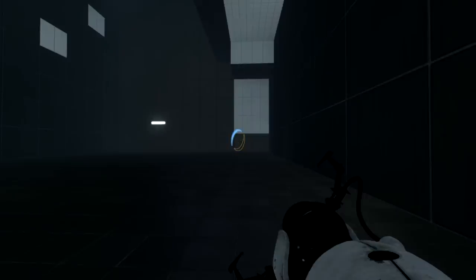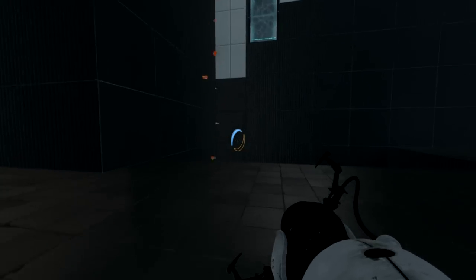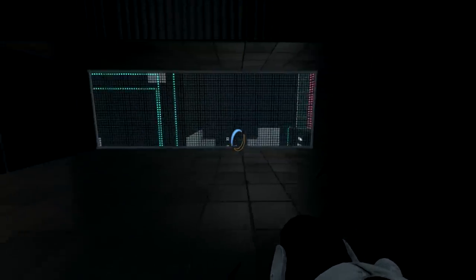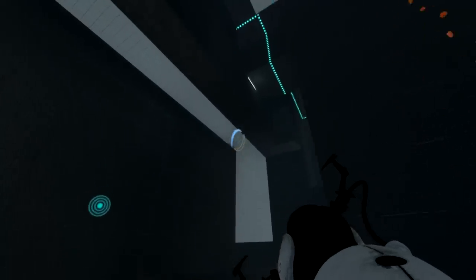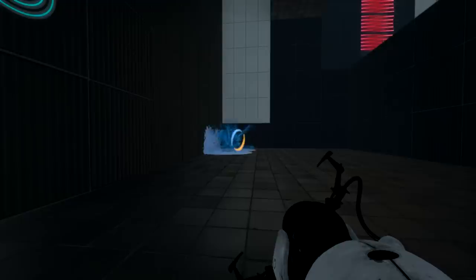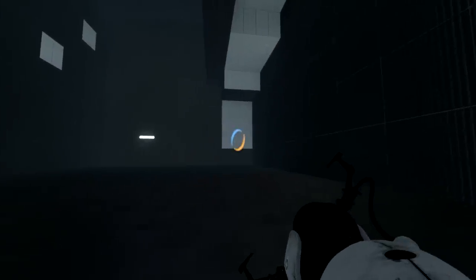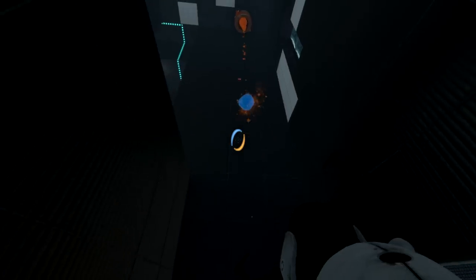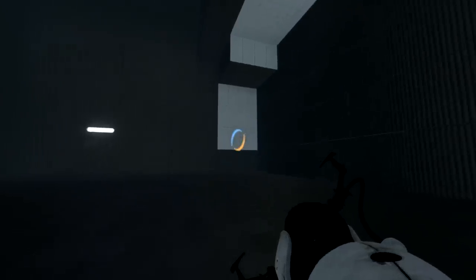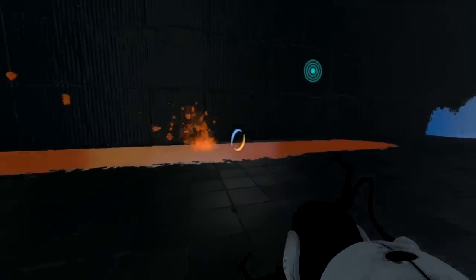You can't normally get up there because there's nowhere to portal from at ground level. So I jumped down, went over to where the blue gel was dropping - you can barely see it - opened a portal to get blue gel, and shot it up there. Voldex is astonished - he thought he placed it so that wasn't possible. I can just barely make out the portal surface and shoot to it.